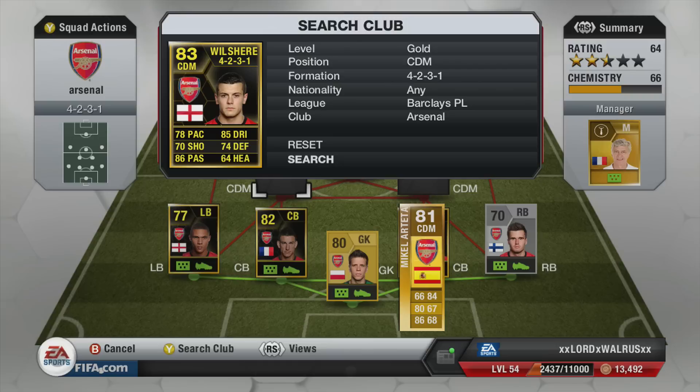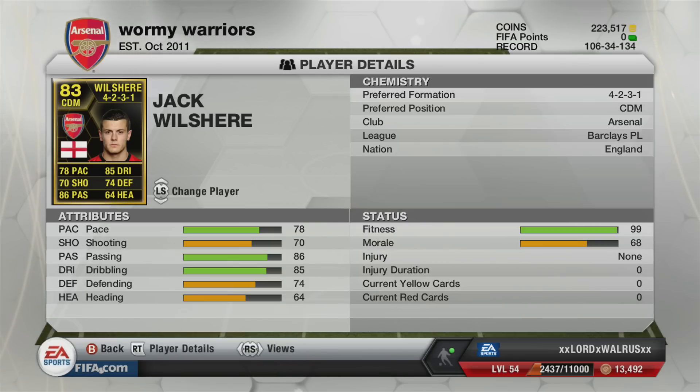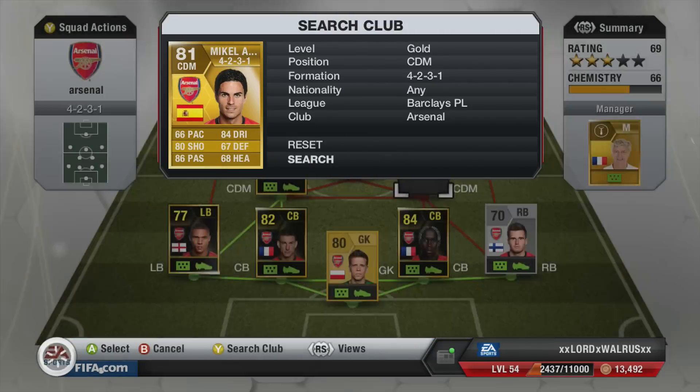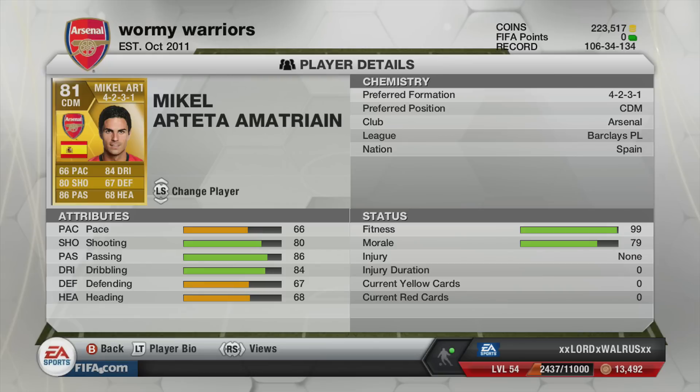First centre-defensive mid is Wilshere. For me, I find him like he's not that good to use on this game. He feels a bit slow, but he's got a great long shot and good dribbling, and he's a great guy in real life. The other centre-defensive mid is Mikel Arteta. His free kicks are amazing — if you get them on the edge of the box, they're in simple.